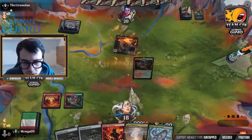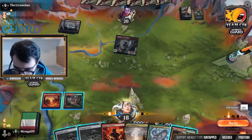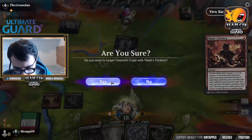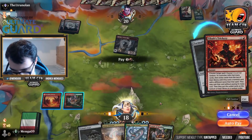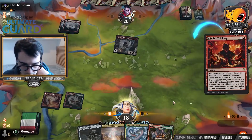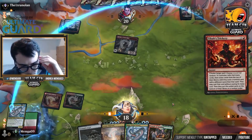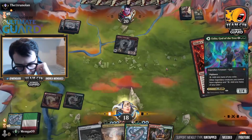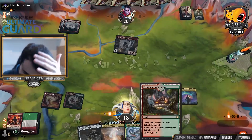Opponent's attacking me. I'll hold full control — play this and that. Yes, sub me one. Resolve. Alright, we flipped the top card. And again, it's this thing here — oof. Now we have the Temple of Abandon so we can scry.